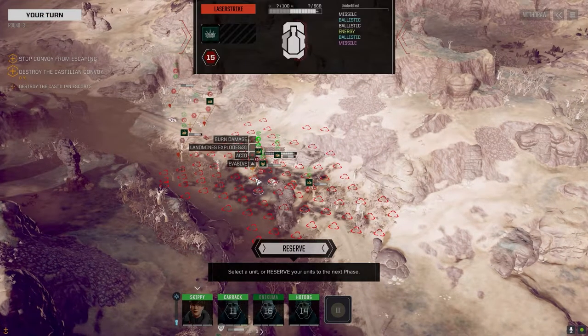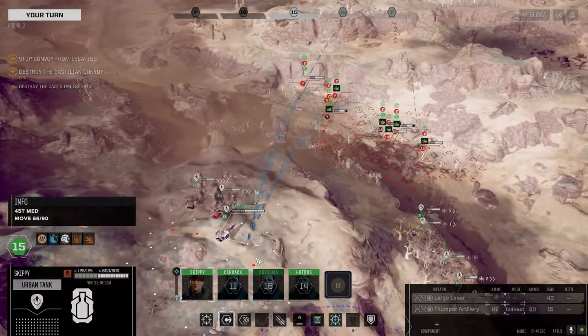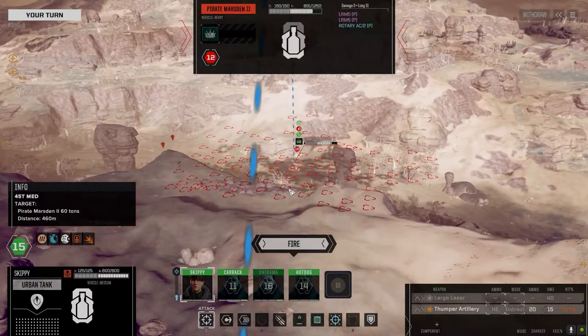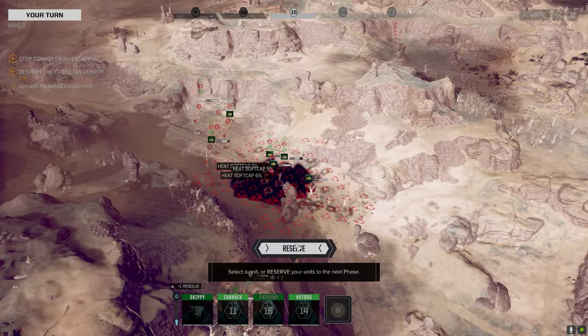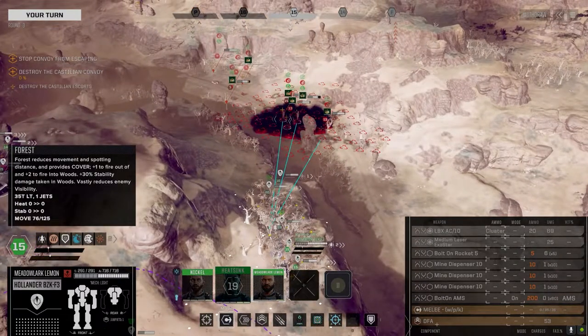31 landmines explode. If you don't know — if you drop HE in there, it will remove all the mines, which is why you do not want to be doing that. This is an all-or-nothing situation. All the mines are going to be here, and if it doesn't kill the vehicles, then we're up the creek without a paddle.